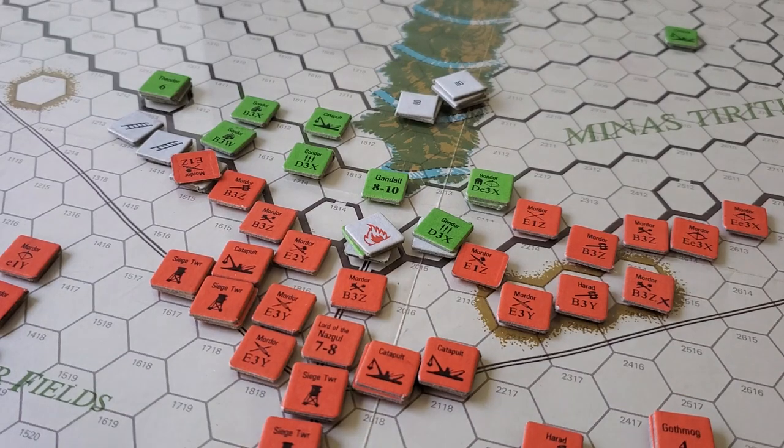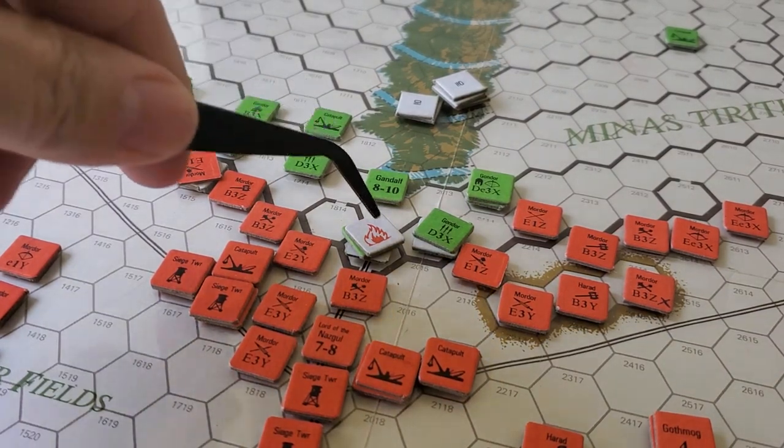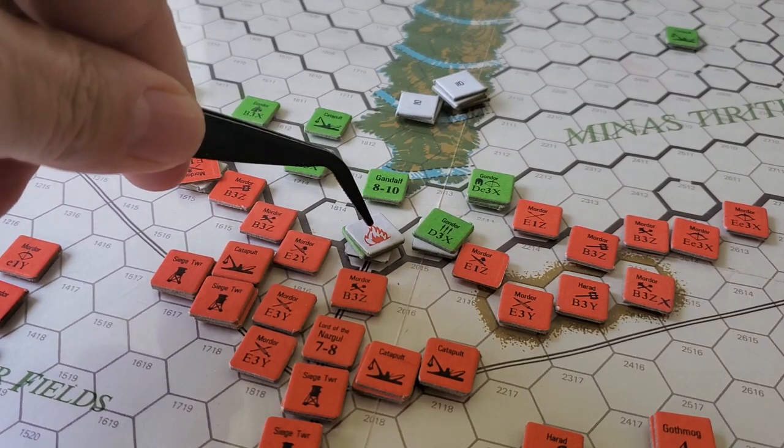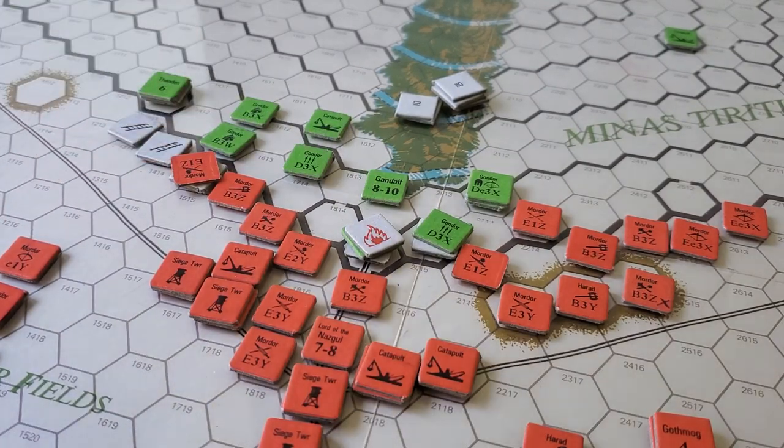So, fireballs. Fireballs, when they're fired, can scatter. And this fireball was aimed here, scattered here. This is the Minas Tirith Gate.